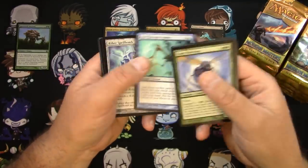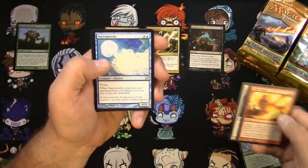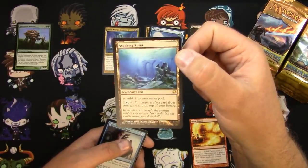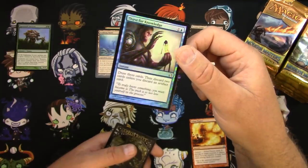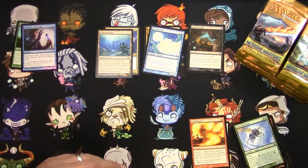Fury Charm, Pure Through Depths, Tribal Flames — done with my commons there. A Narcomoeba is a good uncommon, and an Academy Ruins is a good rare — that's awesome, our first hit. Got a foil Thirst for Knowledge, which is a pretty good uncommon foil, and a Goblin Rogue token.